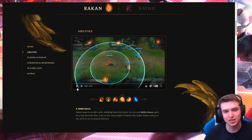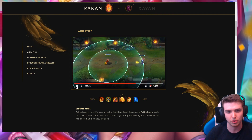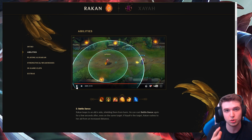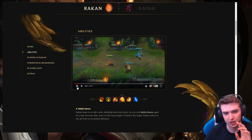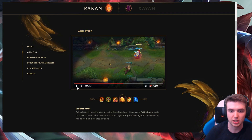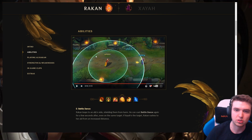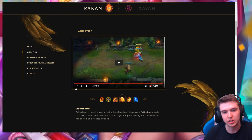His E is a leap to an ally, which can be used with the heal — remember, going next to an ally champion triggers the heal immediately. So you could use Q to hit an enemy, then jump to an ally to instantly heal them. The E actually has two charges, and using it on an ally also shields them. There's also a special interaction with Xayah — the jump range is increased when jumping toward her specifically, extending further than normal range.